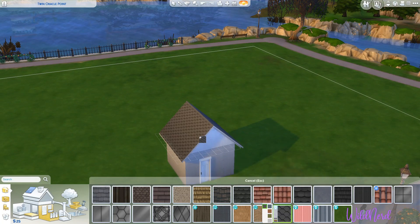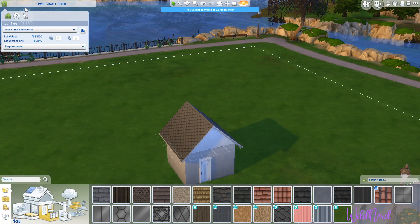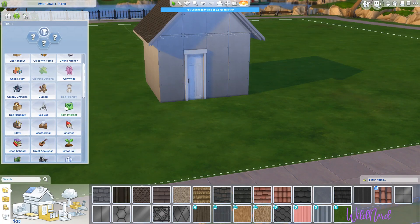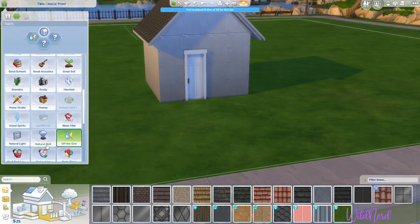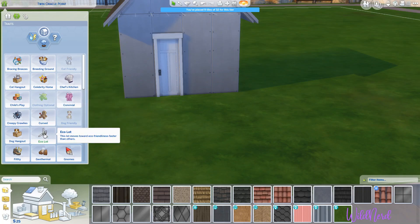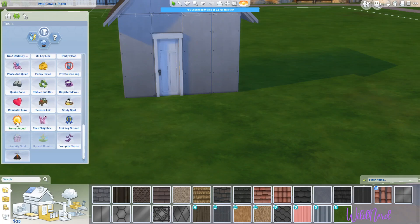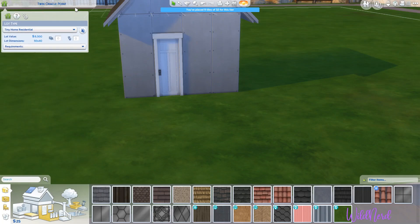I am going to give us solar panel roof tiles. And while I'm in here, we're going to make this a tiny home residential — only until we have more money and can afford more things. And then we'll give it a couple of lot traits. We'll do off the grid because we don't have any power. We'll do natural well, because it looks like we've got some fishing spots around here to go get water. And then let's do great soil to start with.